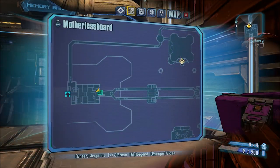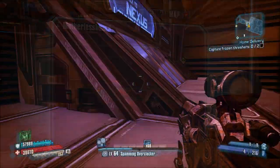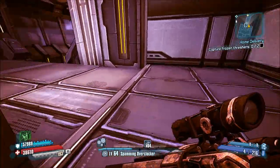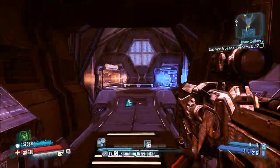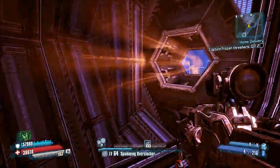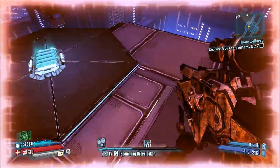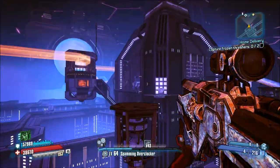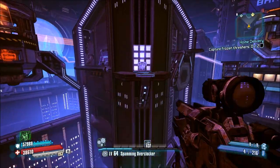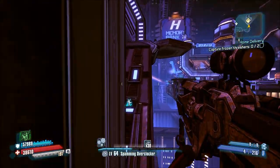The last vault symbol is going to be located right there on the map, right next to where you get one of the side missions in this area. I can't remember the name of the side mission right now, but I think it becomes available once you complete this DLC. Starting from the second vault symbol, just follow where I go — make your way over here using these jump pads and then jump right up here.